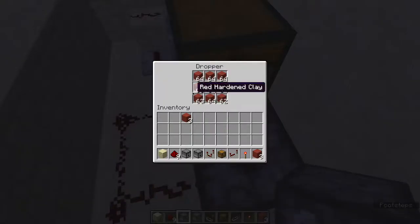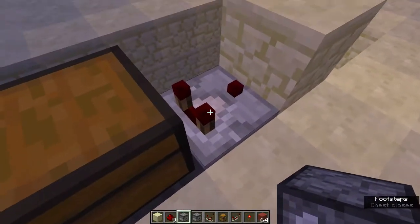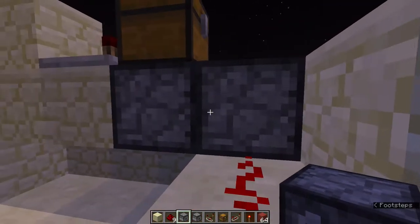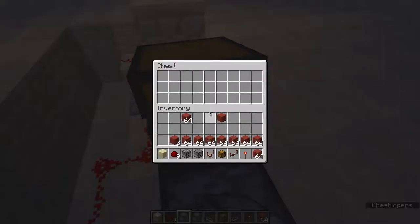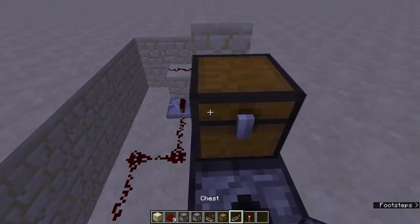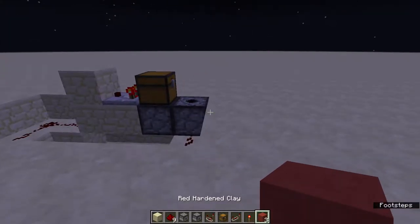Let me just take everything out of here and show you. What happens is, since there's nothing in the chest, this turns off for a split second, sending a redstone signal all the way over to here, powering these two for just a split second — so it's just enough time to give you your prize and what's in the chest. Pretty cool. I'll put that inside there and put all this stuff back. That is essentially it.